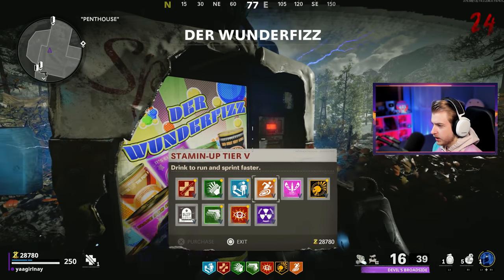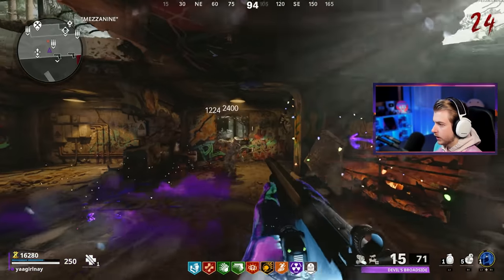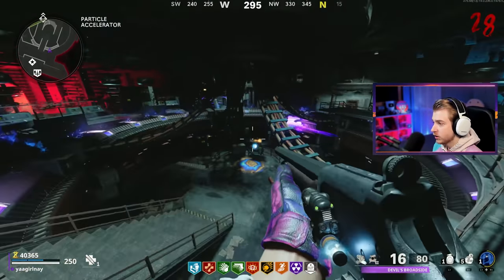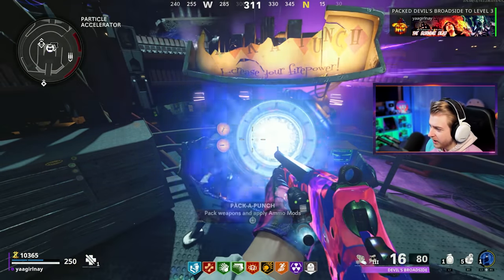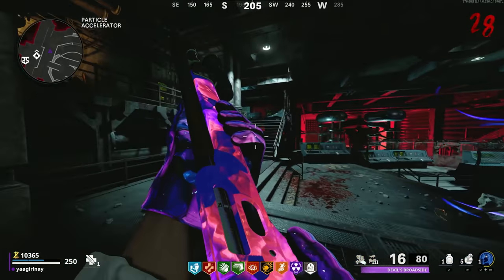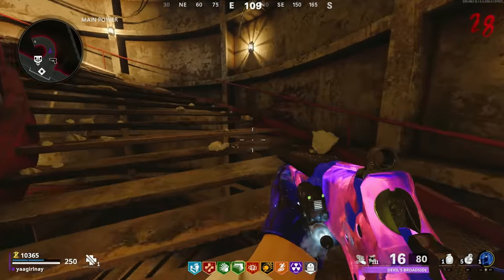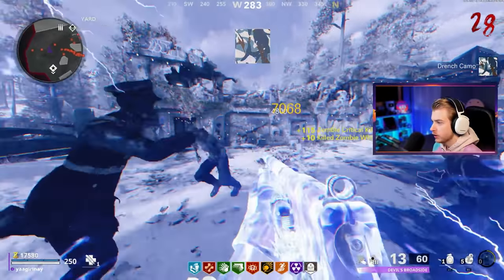Let's get stamina back, get PhD, might as well get tombstone the way I'm playing. We got more than enough for pack three — a little late to be getting it but we'll try. We knifed it this time at the pack punch machine, so if that was the problem hopefully this fixes it. It does! So we haven't been able to see the other pack punch camos, but this is what it looks like with pack three — the only important camo. Pack three looks beautiful on it.